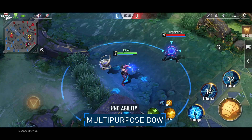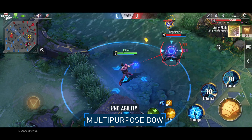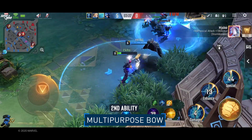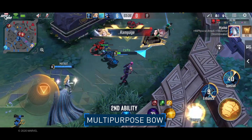Hawkeye's second ability locks onto the lowest HP hero within range, granting attack speed, extra damage, and targeting your blast arrow to that hero when fired. This ability's extra damage is energy based, so armour reduction doesn't really help.